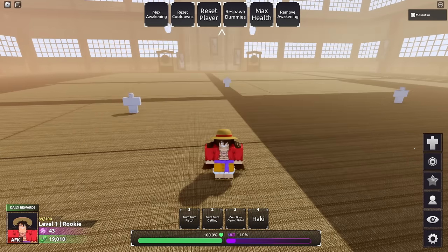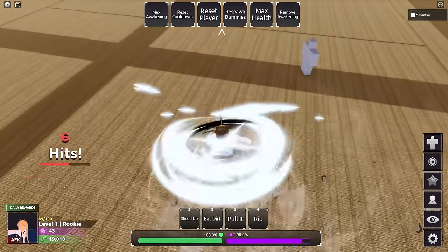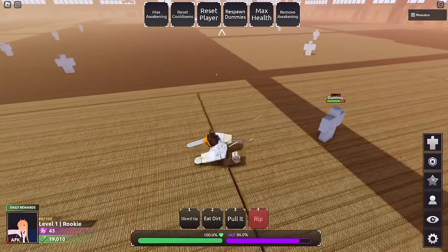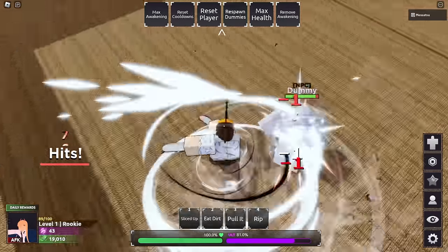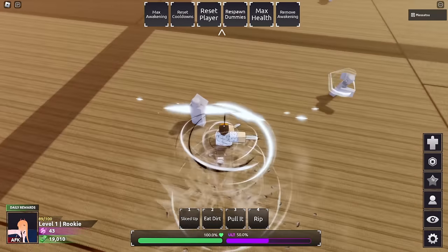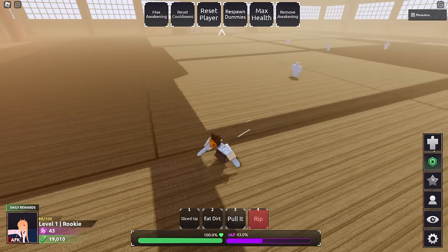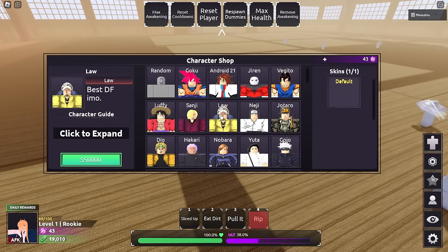I'm going to look at Power's fourth move first. It's a barrage of slashes - pretty cool. Kind of hard to hit, but the last part of it guard breaks. That's pretty cool - should have definitely been a move ages ago.